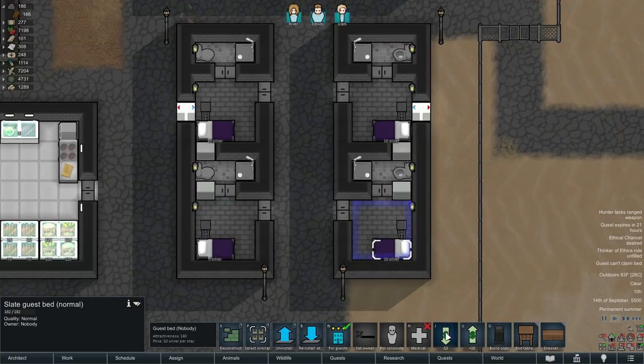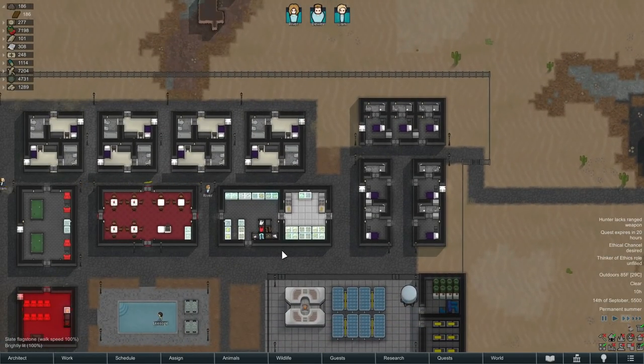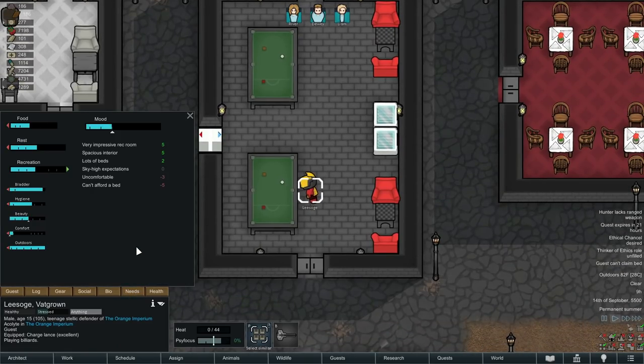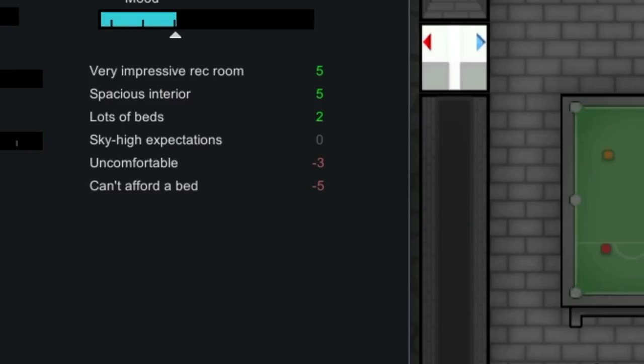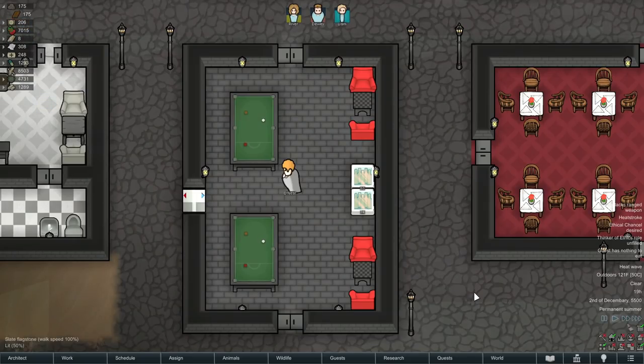I've personally noticed that my first few visitor groups never really bring much silver, but if they enjoy their stay they return in the future with extra silver to spend. So offering free or cheap room and board at first is an investment. Also a visitor will get a debuff if they can't afford any of the beds, which is another reason to have some free beds in at least a crappy guest barracks. You don't want guests to have a bad time or they won't return, so make sure they have plenty of recreation and access to food.